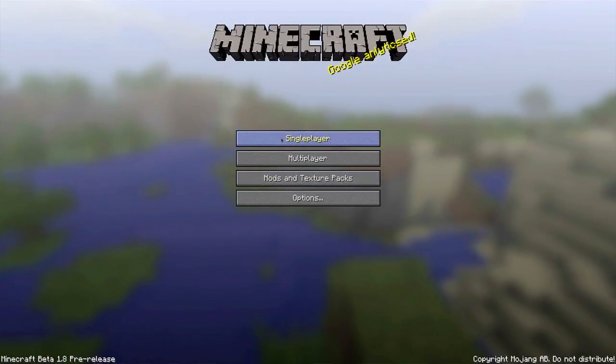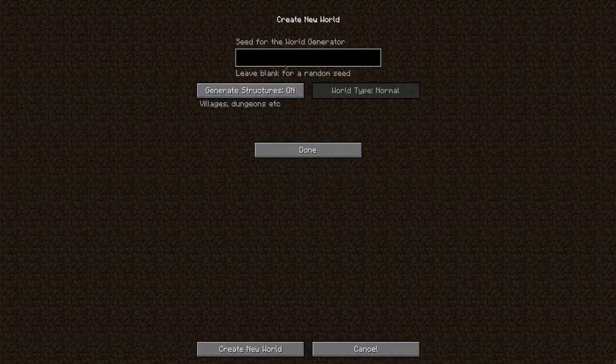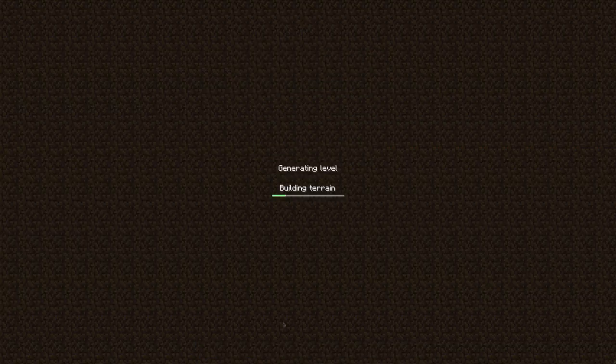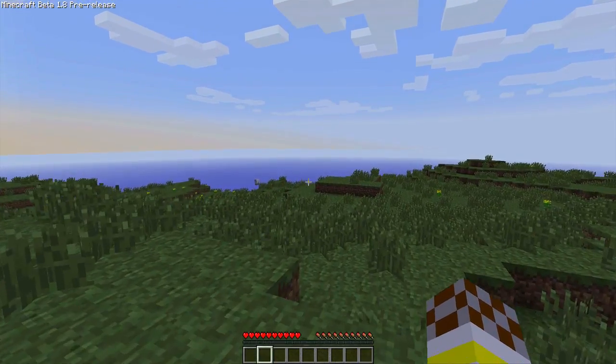If I save and quit, go to single player and create a new survival world — let's call it 'hi 2' with generate structures on. Create new world. Let's see what this generates.